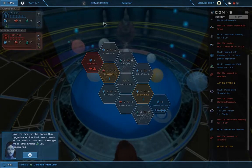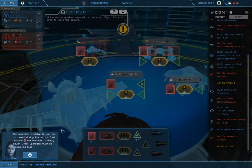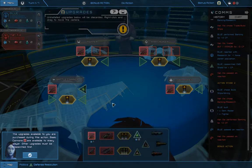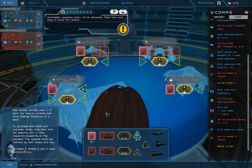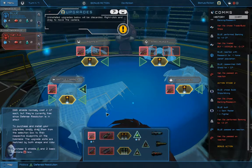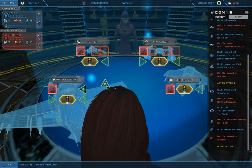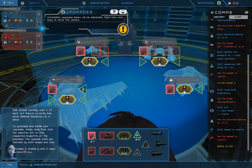Now it's time for the bonus buy upgrades action chosen at the start of this turn. Let's get those EMG shields you researched. The upgrades available to you are purchased during this action. Basic cannons are available to every player — other upgrades must be researched first. EMG shields normally cost 2 CP each, but they're currently free since defense resolution is in effect. To purchase and install upgrades, simply drag them from the selection box to their respective blueprints on the holotable — the upgrade slots are matched by both shape and color.